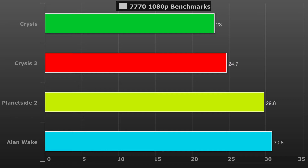Interestingly, you'll see that Crysis 2 ran a little bit better than Crysis 1, though both were a bit below what we'd want to see in the way of playable frame rates. Planetside 2 and Alan Wake provide just about 30 FPS each, so just about playable for most people, though you may want to lower the settings to get a little bit higher frame rate. Something like 40 FPS would probably be a lot more enjoyable.